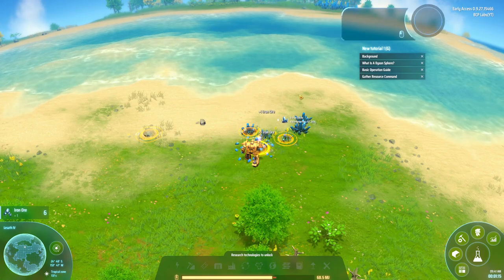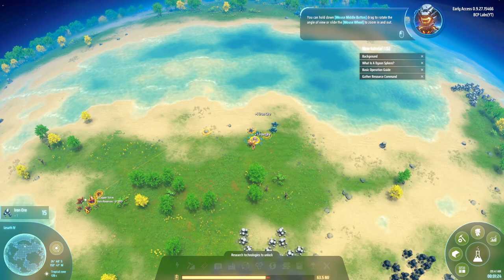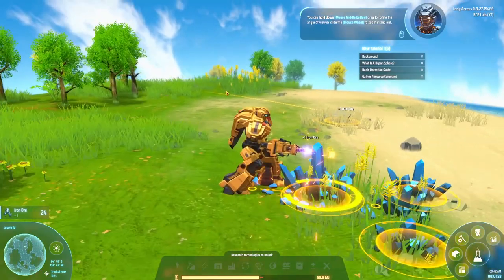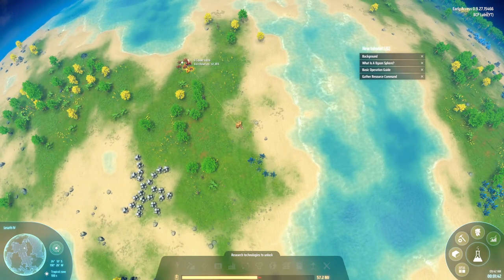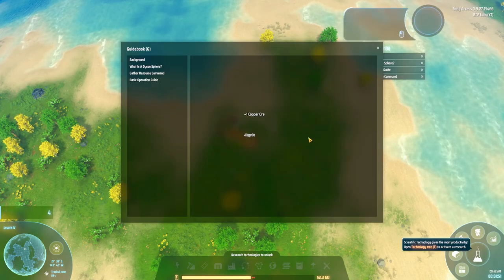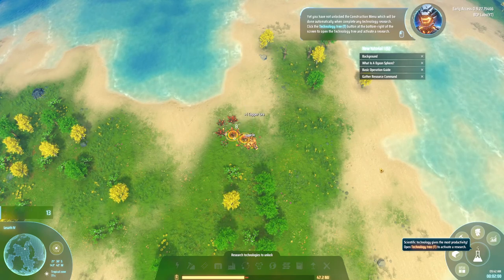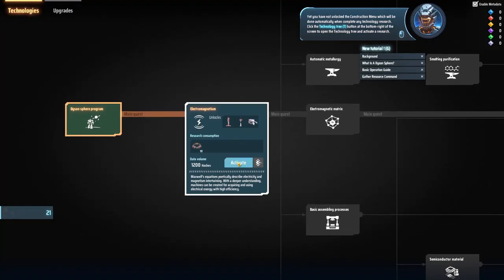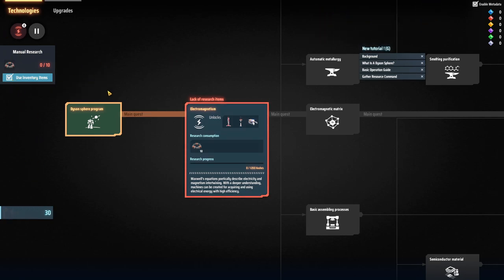Gotta do the tutorial. We'll grab some copper. New tutorial — push G. I missed that earlier. So this is how it goes: you go in here, activate it, and then you have to actually produce items. You can have it use inventory items or other ways, but I'll leave it there and it'll consume items as you produce them.